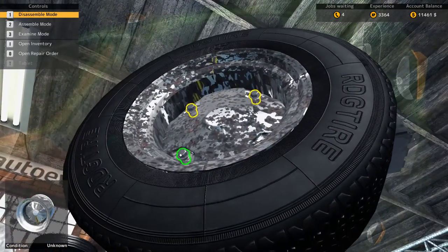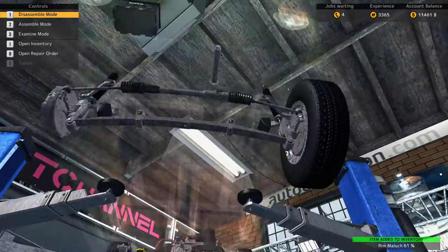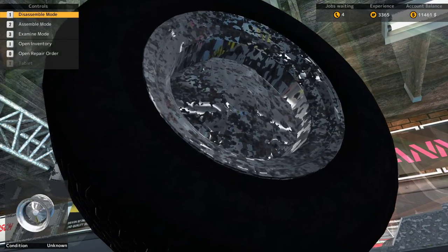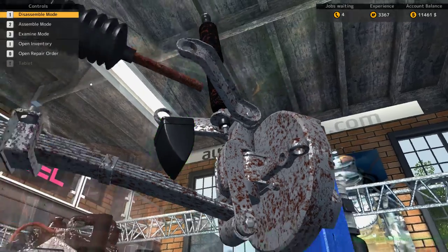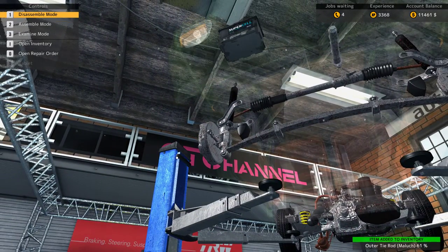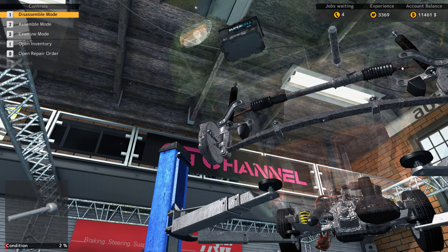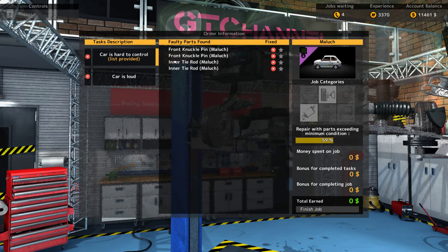So we're going to need to take the tyres off. We'll just remove the outer tyre rods. Looks like it's the inner tyre rods that are actually stuffed up there — the inner tyre rods. The car is loud as well, but the part's not discovered yet.